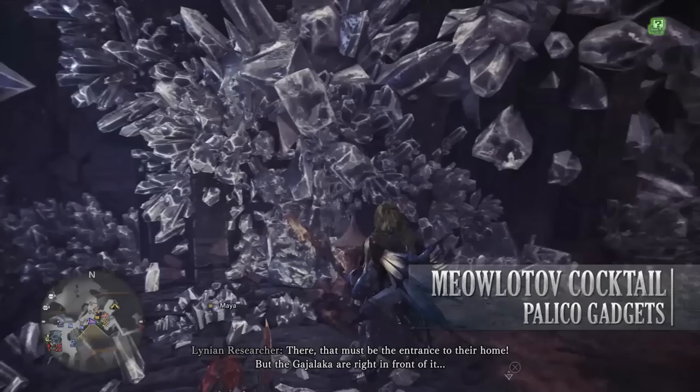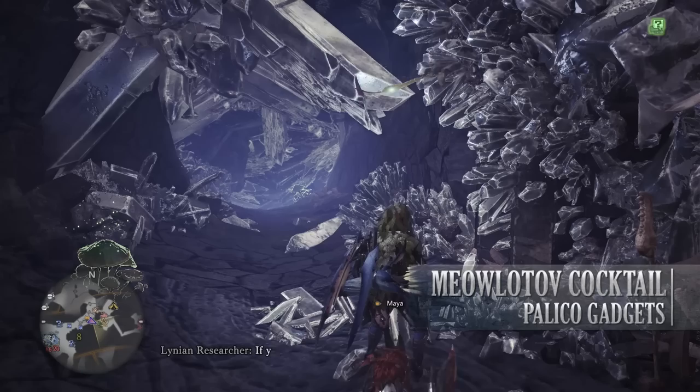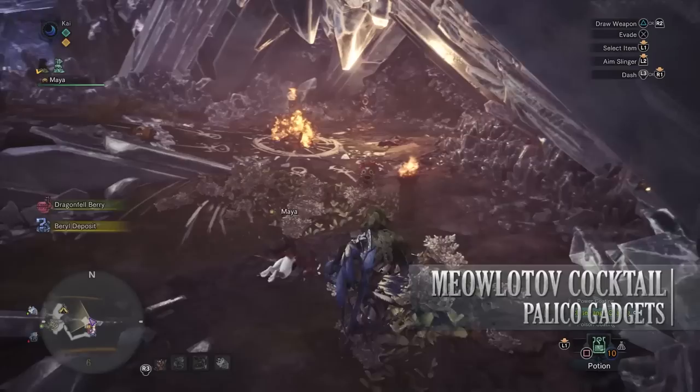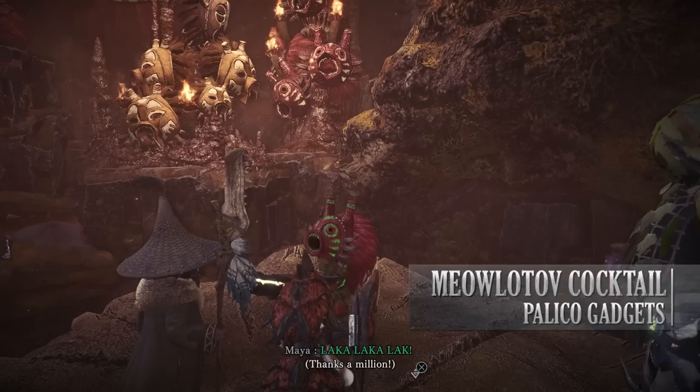Afterwards you should have completed the quest and can go back to the Lynian Researcher in Astera. Once you've spoken to him, you and he head off to the Elder's Recess to try to find the Gajalakas' base — but you have to do this at night. Once night falls, speak to the Researcher to begin the next step. You will then need to move past all the Gajalakas in the area as you track them with your Scoutflies approaching their base. The best way is to equip your Ghillie Mantle and sneak past them as they dance. When you reach the bottom of the crystal cave, crawl through the little hole and you'll meet the Gajalaka Knight, who will chat to you and reward you with the Meowlatov Cocktail.